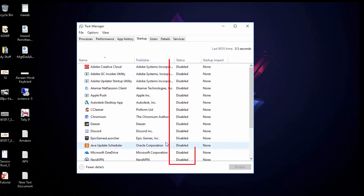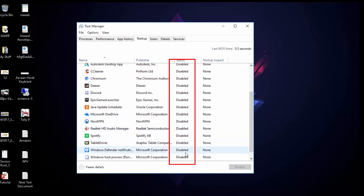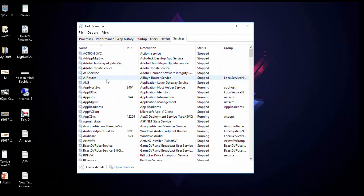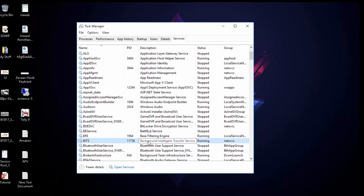Go to Startup and make sure that all the status of these files are disabled — none of them should be enabled, as they can eat up your memory too. Then go to Services and find a process named Background Intelligent Transfer Service and shut it off.